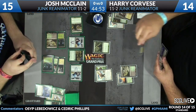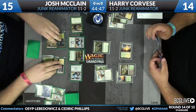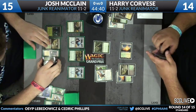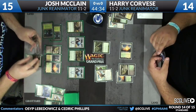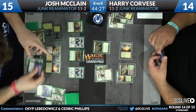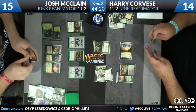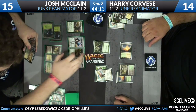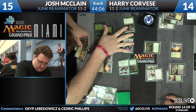Harry's hand is full of five-drops — Unburial Rights, Thragtusk, and Angel of Serenity — but he's stunted on mana. Even if he topdeck a fourth land, it has to be an Overgrown Tomb, Godless Shrine, or Forest to cast Restoration Angel. Josh casts a Mulch revealing a Restoration Angel, a Burial Rights, a Temple Garden, and a Woodland Cemetery. Now he can cast Unburial Rights on the Restoration Angel, triggering it to target the Acidic Slime, and destroy possibly a Woodland Cemetery, keeping Harry off black completely.